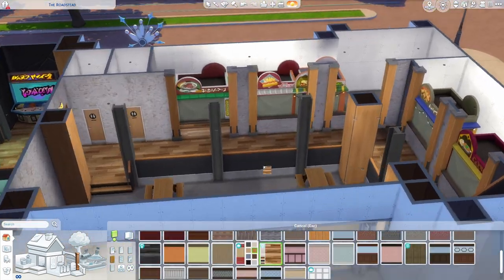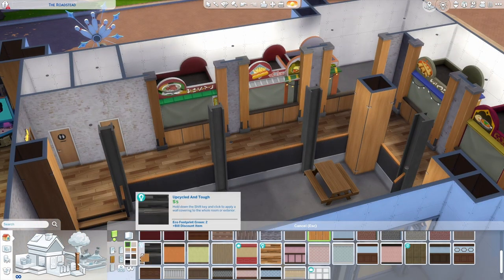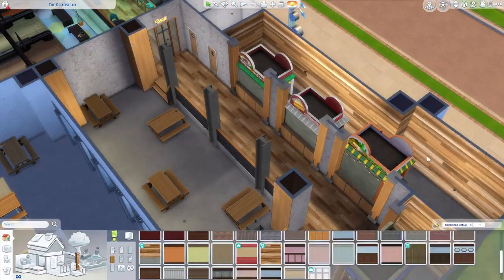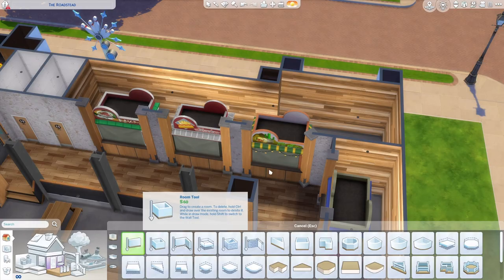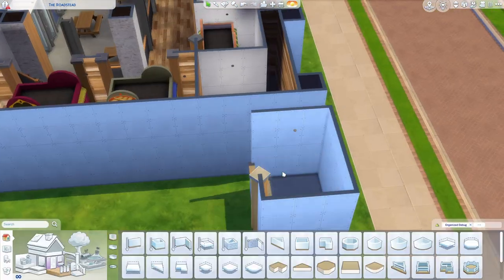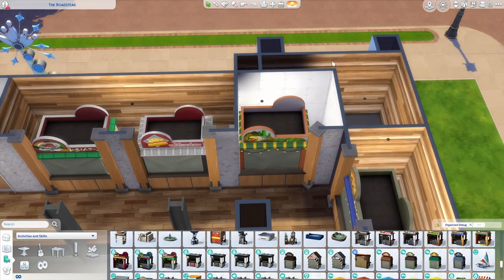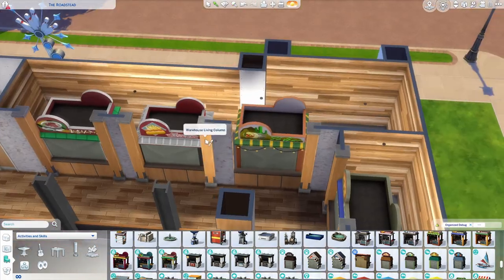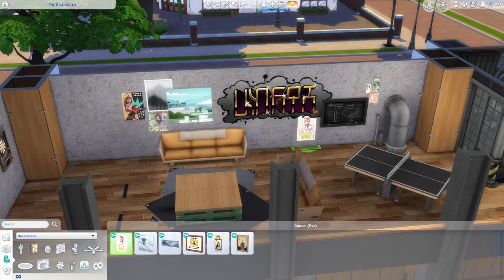For some reason, the food stall in the corner wouldn't snap to the height of the platform like the others and kept sinking to ground height. I did everything I could think of to fix it, but nothing worked. The solution was to build a separate room, raise that platform up to the same height as the other area, put the stall in there, move that whole room back into the main building, then delete the walls of that box. It was super frustrating, but I figured it out eventually — so if you run into a similar issue with platforms, maybe this approach will help.